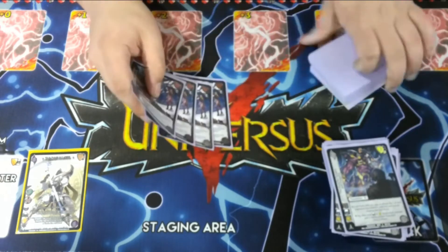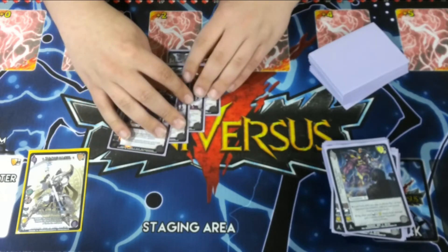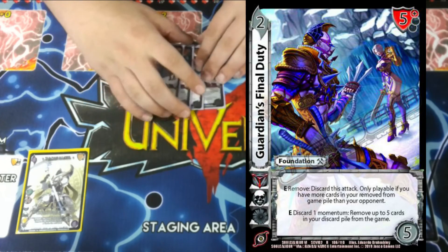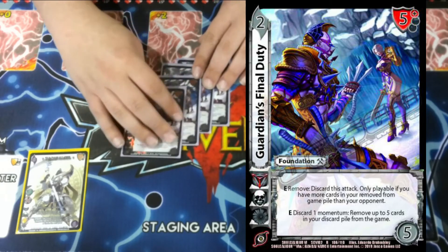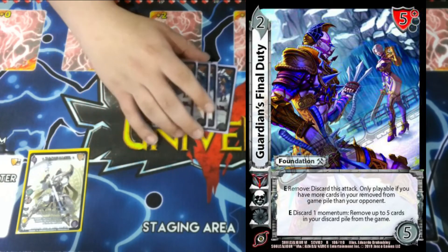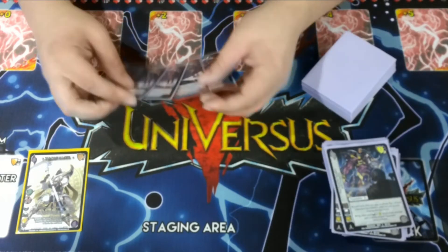In my opinion, the best card support he got — depending on the character you play against and how well Withering Toxin works for you — is Guardian's Final Duty. E, remove/discard this attack; only playable if you have more removed cards in your game pile than your opponent. Since we remove cards with Zasolomo, we get to increase our removed game pile. As long as we don't remove too many with Withering Toxin, we don't have to worry. And if we do, we can discard momentum with Guardian's Final Duty to remove up to five cards from our discard pile from the game, increasing our RFG so our opponent doesn't get to keep their attacks.